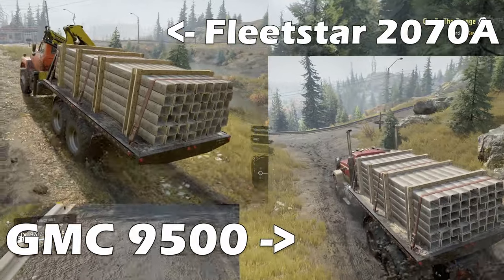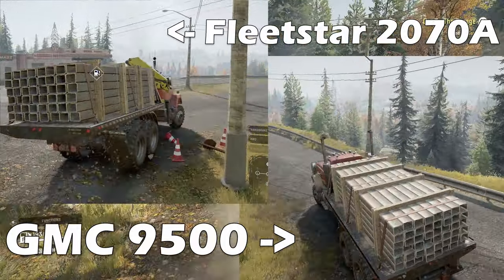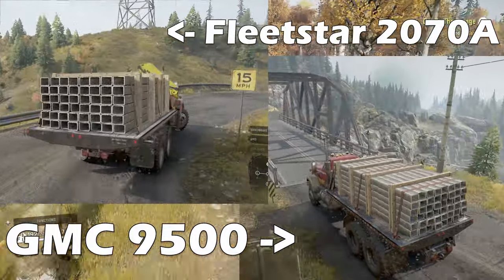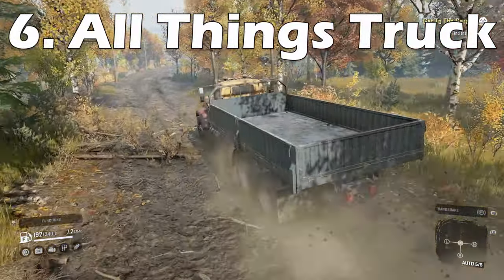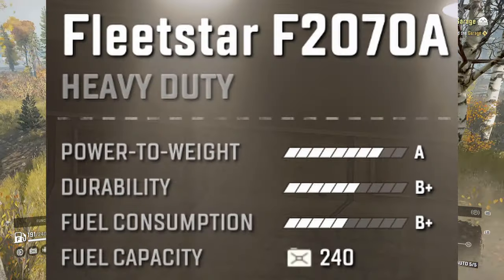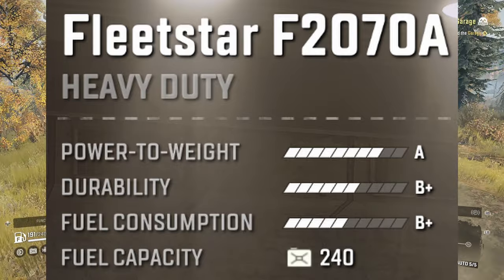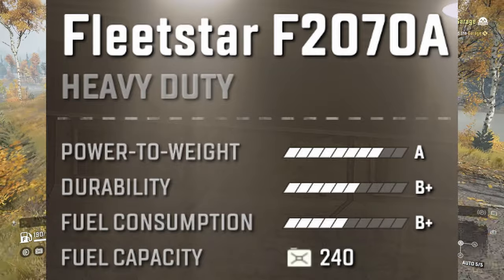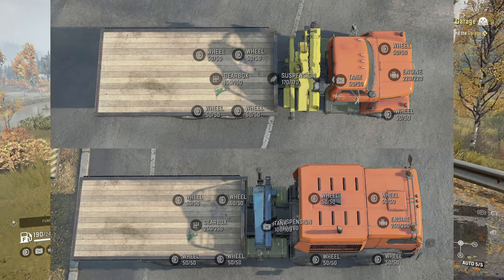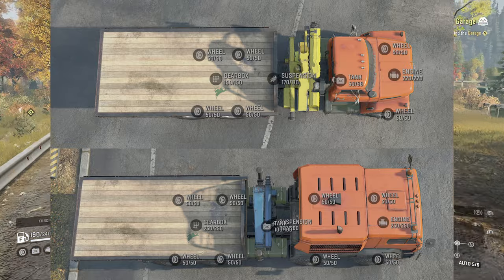Of the two trucks, the Fleetstar is the one I would sometimes equip a loading crane to, as the cranes add weight to the front axle. So if you don't have AWD you'll struggle with hills and getting out of mud without those front driving wheels. Each vehicle has stats that indicate its performance. The three main stats displayed are power to weight ratio, durability and fuel consumption — each stat has a range from C minus to S plus where S plus is best. Durability as far as I'm aware is just the tally of the vehicle's component parts, mainly adjusting from the gearbox and or the engine.